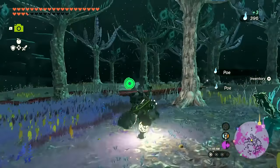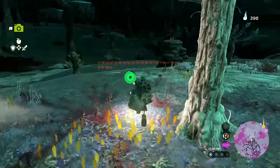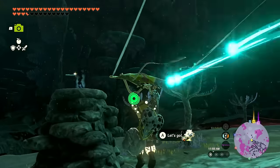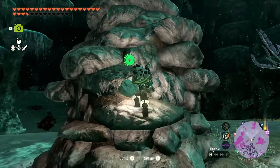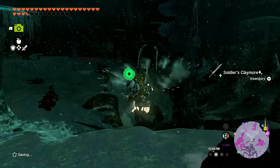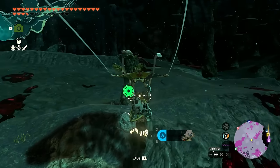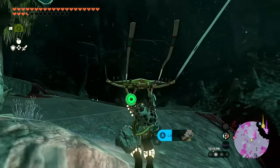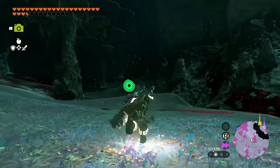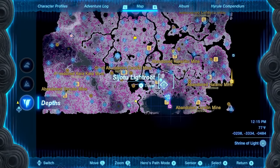Now I just need to focus on going north, following this wall until it goes away. There's a weapon up here to climb and grab — another soldier's claymore, great to have. Just need to keep going this way because eventually I'll be able to turn around and get two more light roots. After that the southern end of the map is done — pretty crazy! Then we just have the northern end left.